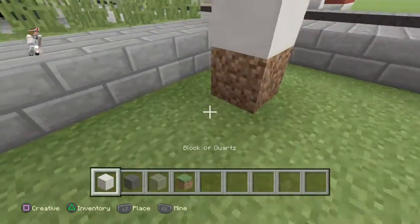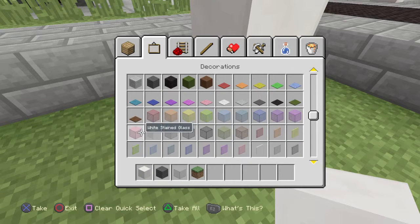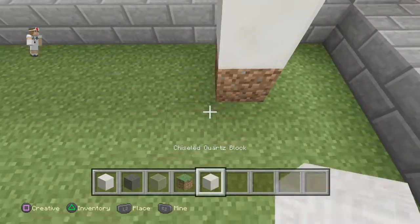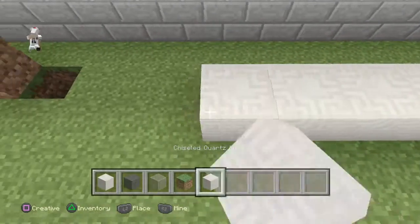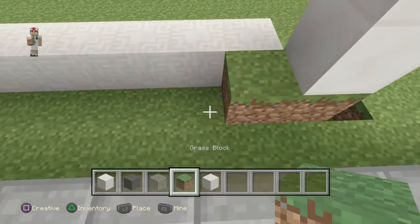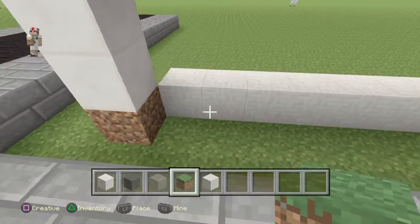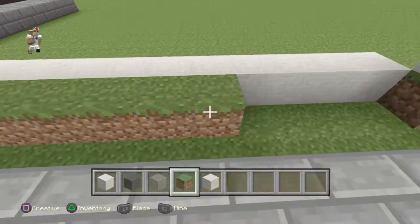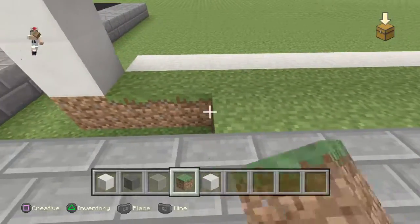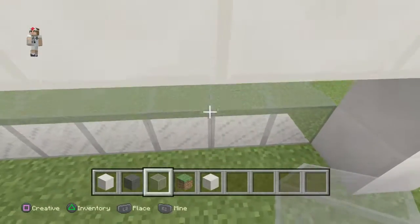Then what you're going to want to do right here is grab some chiseled quartz and put chiseled quartz all the way down here. Then you're going to want to put chiseled quartz and then grass all the way down here and all the way down this way, because it's just going to be a nice window area. You're going to want to put window panes and all of this stuff.